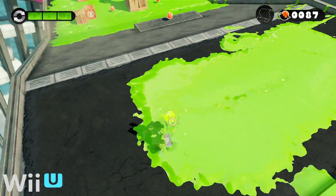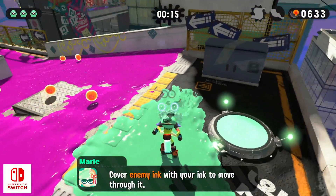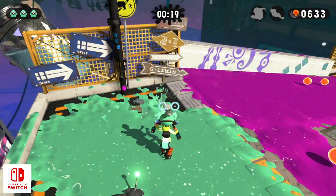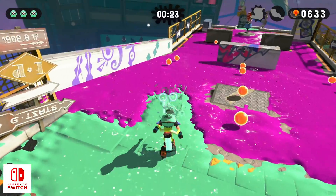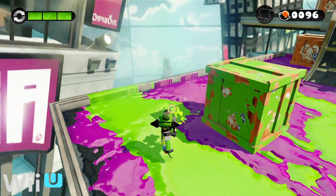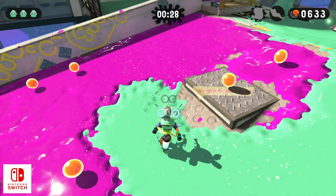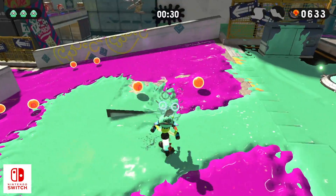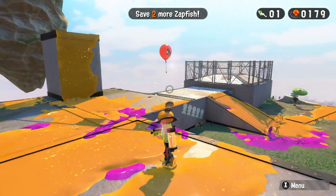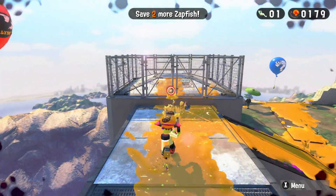Even the paint effect sees a nice bump in quality over the original Wii U game. On Switch there's a nice subtle sparkly effect applied to the surface in addition to more defined edges. It looks thicker and goopier than the Wii U version, and the way the different paint colors interact with one another as they splat into each other looks better as well. Ultimately, this is a case where on the surface the two games look rather similar, but if you look closer it becomes clear that Splatoon 2 is a nice jump up from the original overall.